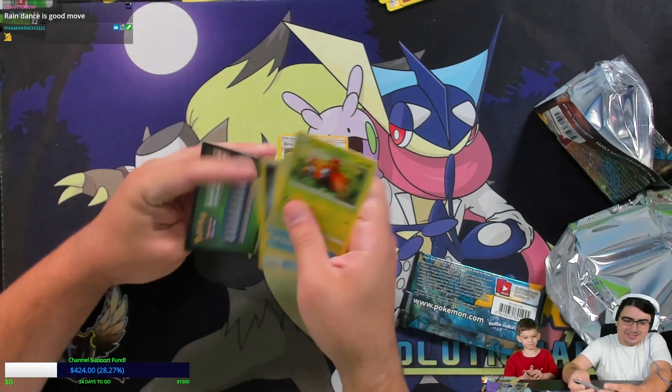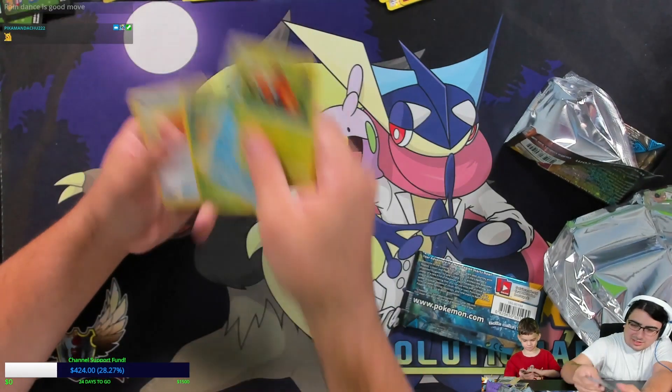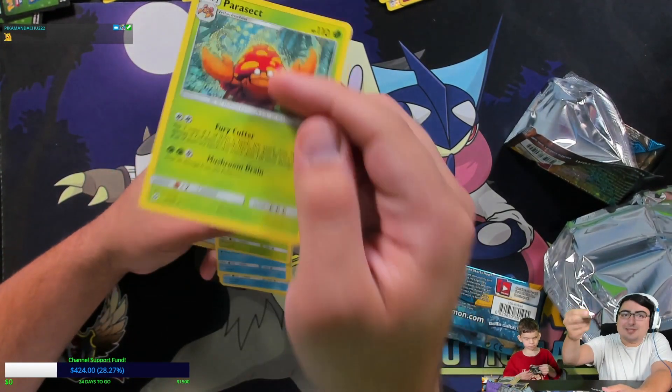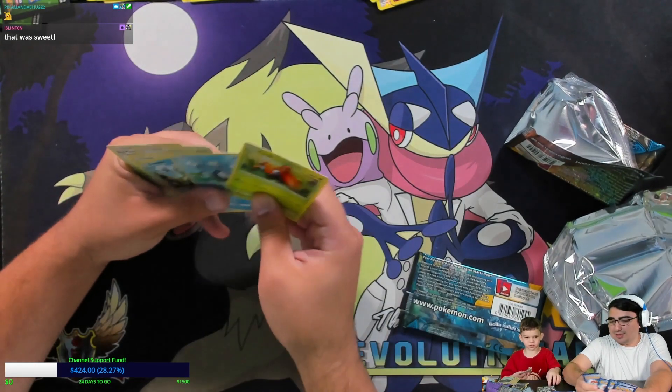Okay, final pack. Is there even going to be a rare in this one? The rare he got was a Parasect, and he got a reverse Alolan. Reverse supports were always nice.